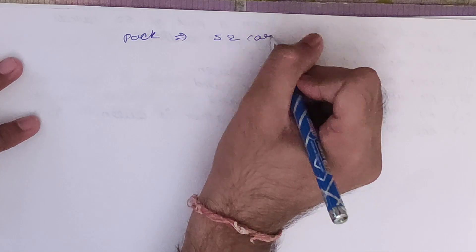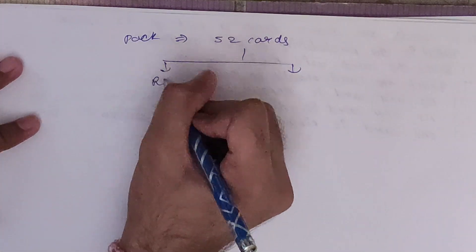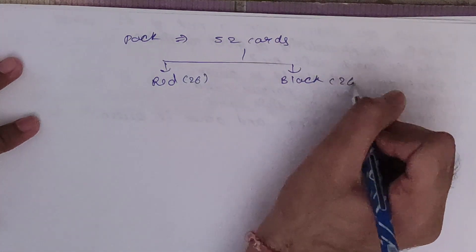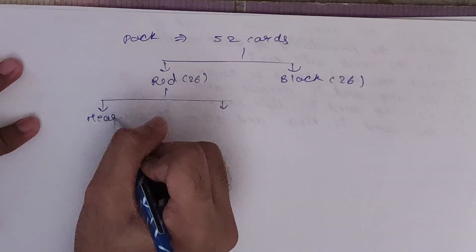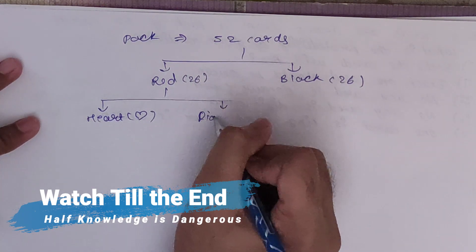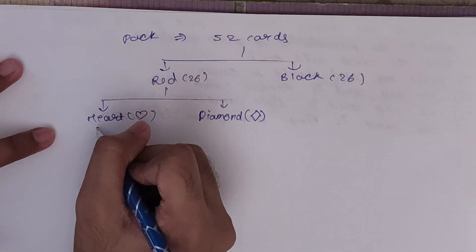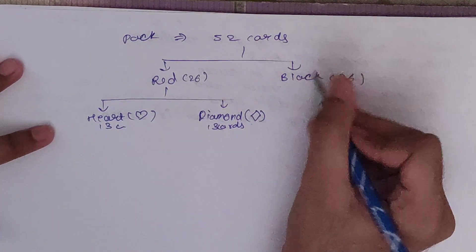In a pack of cards you have a total of 52 cards. This 52 cards is divided into red and black cards. Since we have divided into 2, the total number of red cards will be 26 and black cards will be 26. In red, it is further classified into heart and diamond. Since divided into 2, heart will have 13 cards and diamond will also have 13 cards.